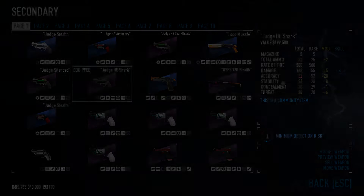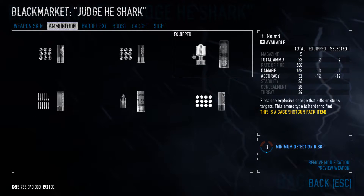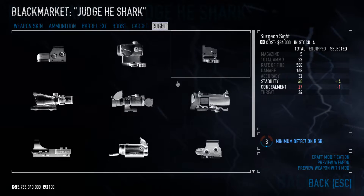The Judge with the Creed Skin, HE Rounds, Sharkteeth Nozzles, Concealman Boost, Compact Laser Module and No Sight.